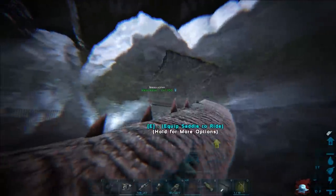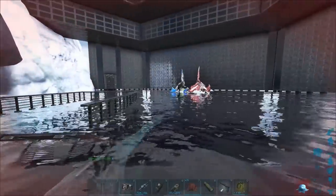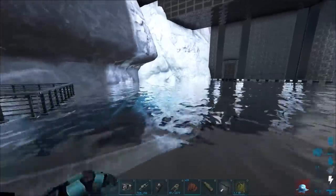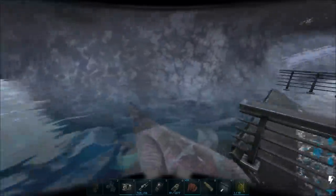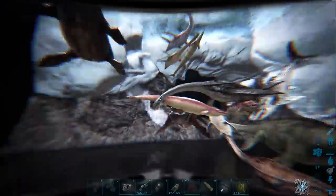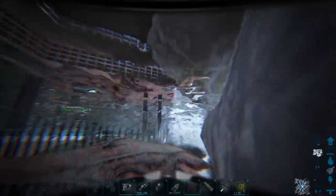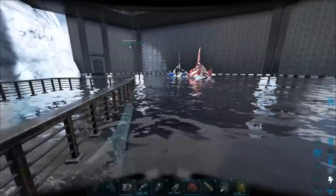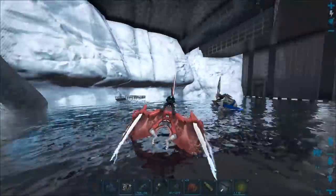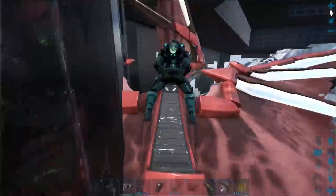He built the floor completely out of S+ glass so it's see-through, which is cool. You can come down here and see all of his tames in here, but he went overboard with the stuff up top. I should have put my helmet on — it's really cold in here. He has a massive water pen down here, I really like this. But the top could have been an observation deck or something.